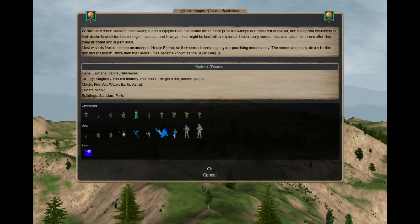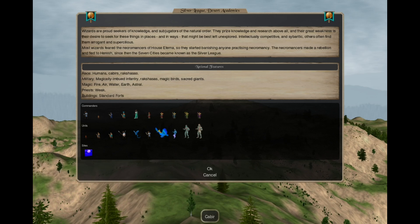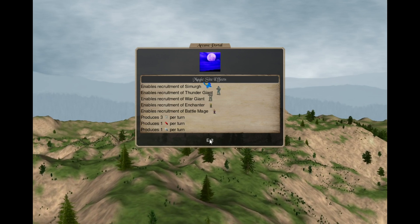I had to take some creative liberties here with the lineup. The starting side is the Arcane Portal that produces 3 Astral Pearls, 1 Fire Gem, and 1 Air Gem per turn.